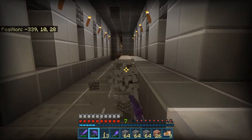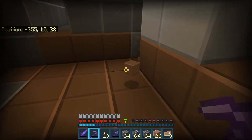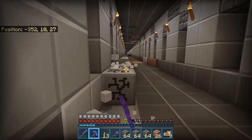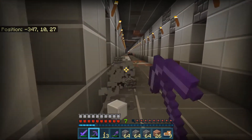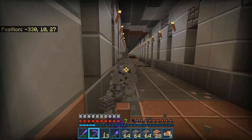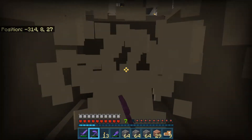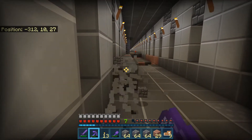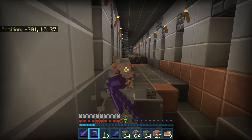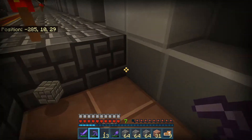The last thing I made was my bank, which I still think might be a little bit too small. So depending on how long I manage to keep this world, I might have to make a bigger bank. I do like having all the diamonds and the iron and the lapis and everything else on display instead of just sitting in a box somewhere — I like making it part of the aesthetic.